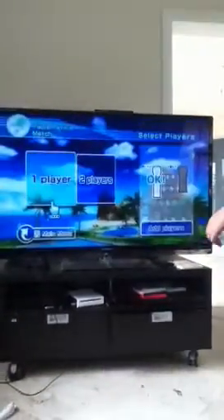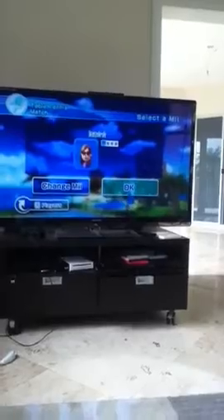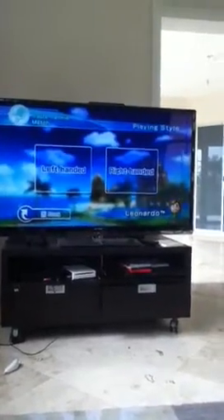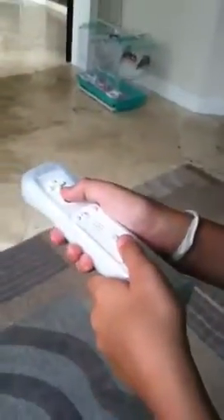So when you get to the character screen, you want to put these two controllers at the same time. Do not let go of the A button yet — you let go of the A button, and then you let go of the two button.